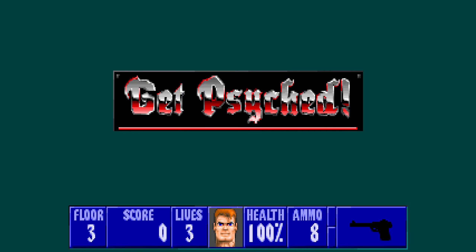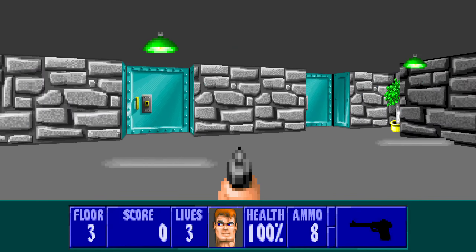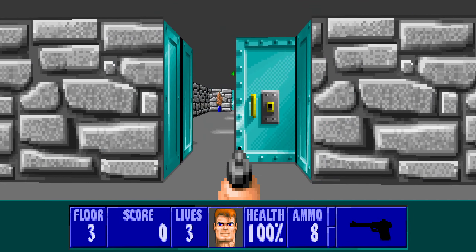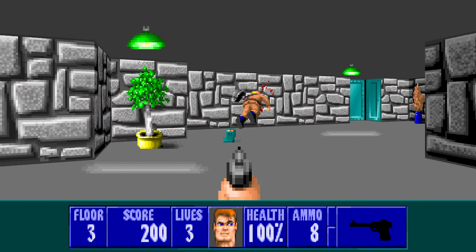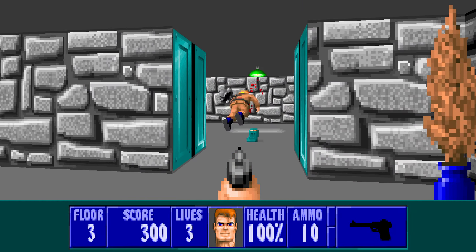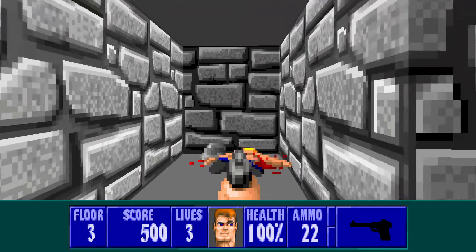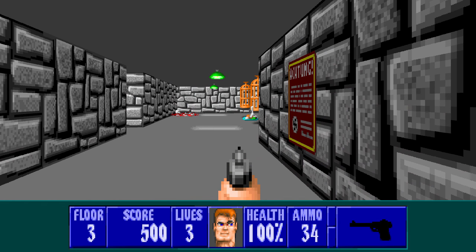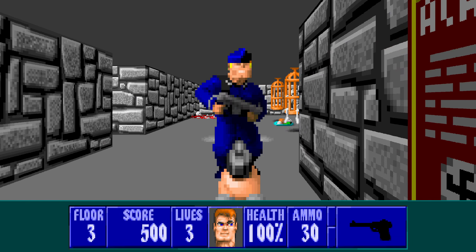Alright, so episode three mission three. Here's the three doors, and as mentioned, this is the kind of redundant one. We're going to go to the right first — nice and linear to start with. And here's our one secret we're missing. That's fine, we'll just move on and get the machine gun.